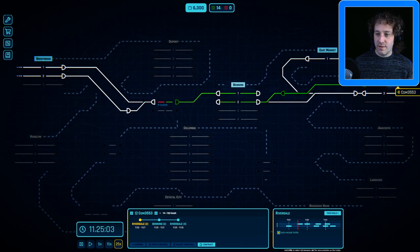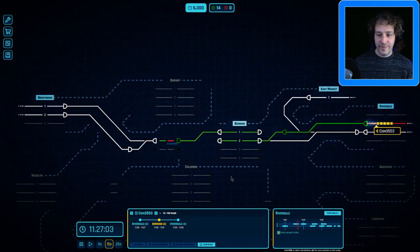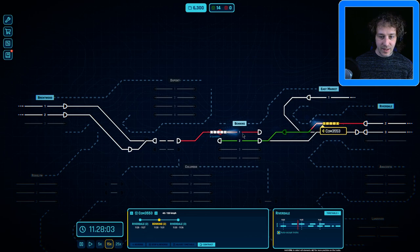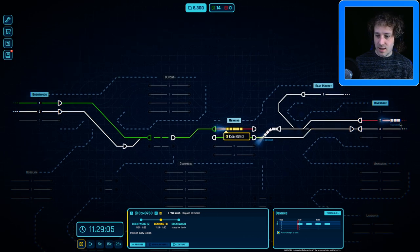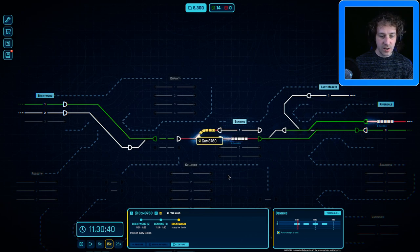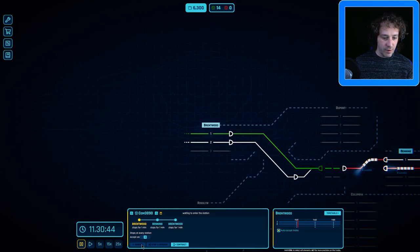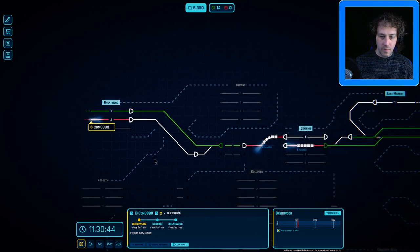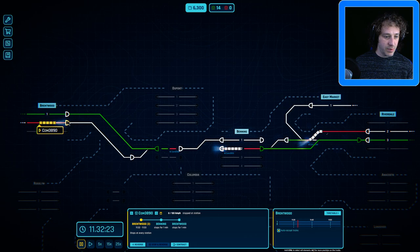Everything is looking fine. This commuter train here is going to need turning around and approval to go all the way back to its first place. There's another commuter train — we can approve that one to go all the way through. We're at 11:30, so we'll accept that other contract — Brentwood-Benning-Brentwood again. Let's set that on platform two again and see if we can get the same sort of thing going from both sides, which would be nice. We'll approve that one to go up to this junction — it's going to have to wait for the other train to get out of the way.